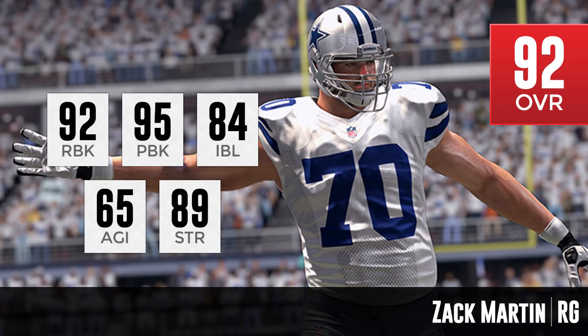At number 5, we have Zach Martin of the Dallas Cowboys — the second Dallas Cowboys offensive lineman to break into the top 10. Zach Martin is a monster: 95 pass block, 92 run block — very balanced. 89 strength, which isn't quite as high as I'd hope for an interior lineman at right guard, but it's not bad. 84 impact block and 65 agility. What Zach Martin brings to the table is elite pass blocking from the interior of the offensive line with still great run blocking. Definitely looking forward to giving Tony Romo plenty of time to throw in the pocket.